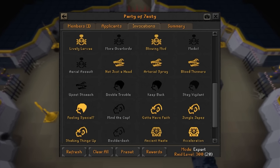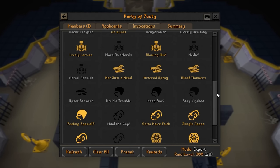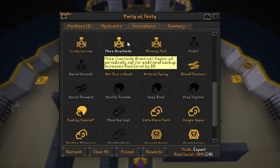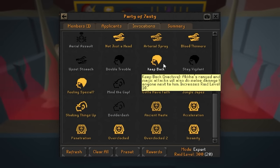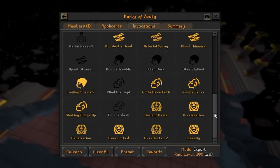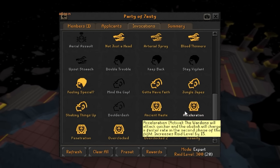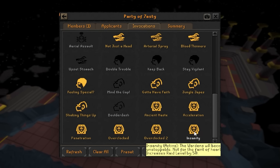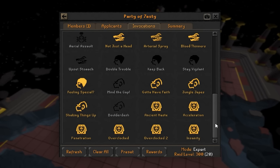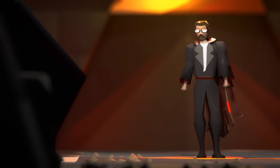For the boss-specific mechanics, just play with these until you get them down. Some are much harder than others. I really recommend not having on: Mind the Gap, which is annoying in teams; Upset Stomach; More Overlords, which tends to be fairly annoying; Keep Back, which can really mess up the raid; and Feeling Special, only if you're looking for a challenge. The final boss invocations are some of the most fun but probably the most difficult, especially Insanity. If you're learning the raid, 150 to 200 is a pretty sweet spot without being too punishing. A good team can run some 230s, and 300+ at this point seems to be more for sport — the loot scaling doesn't quite feel worth it, but Jagex may change that.